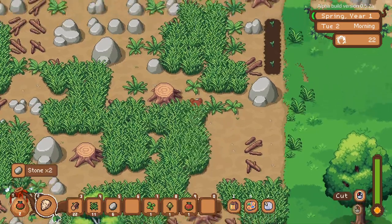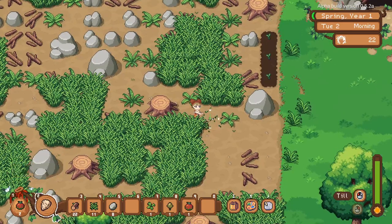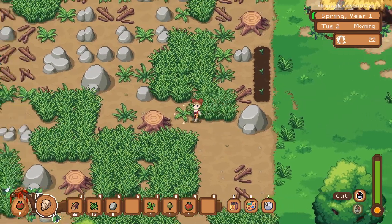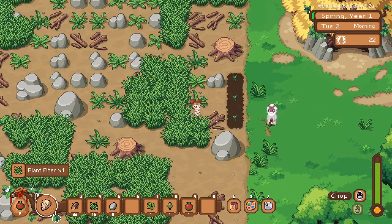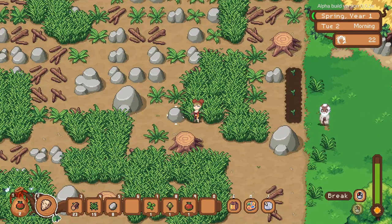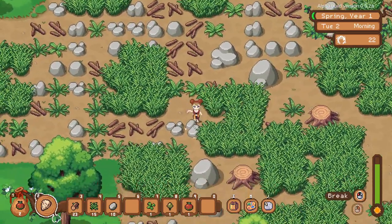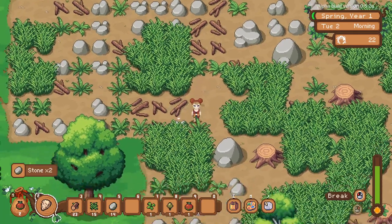It's just such a chill game. In Stardew Valley I feel pressured on the first day to clear out my whole area and get things planted, but this one just doesn't feel that way. Maybe it's the music, maybe it's the prehistory setting, I don't know. You can also hit in a square around you as far as hit markers go — you can stay in one spot and harvest a few things around you.